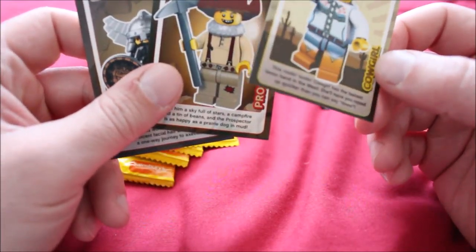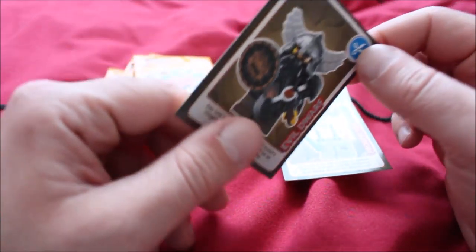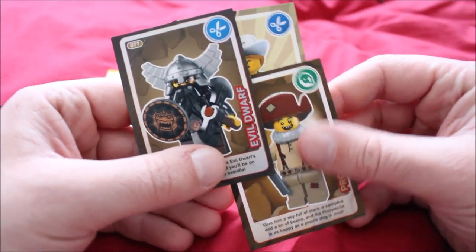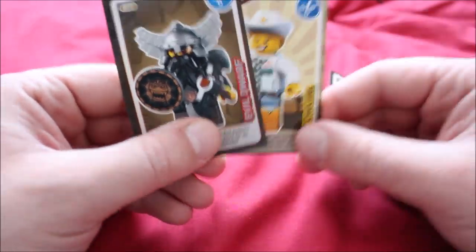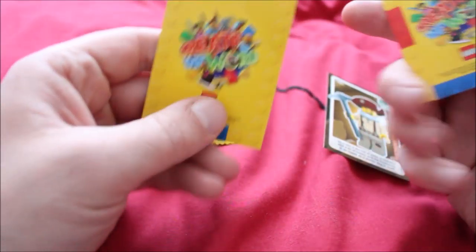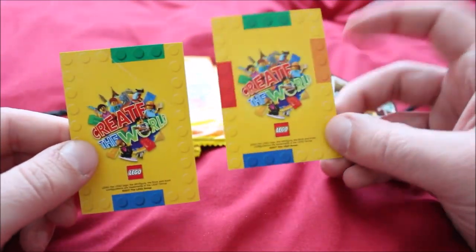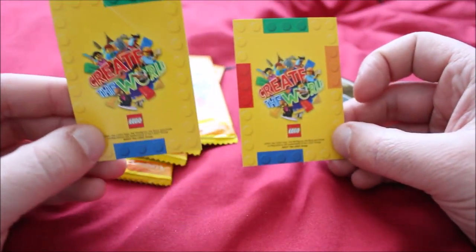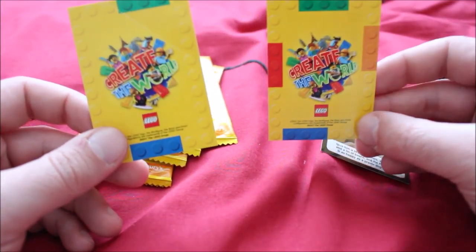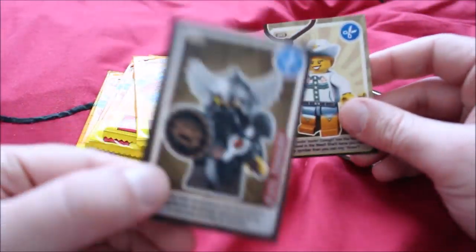I'm not entirely sure what these cards are supposed to be other than general information cards. We've got the cowgirl, the prospector, and this evil dwarf. There are symbols in the top right-hand corner which I'm not quite sure what they relate to — possibly some sort of faction thing. But how does a cowgirl relate to an evil dwarf? Also, bizarrely, on the back, this card has green and blue in the same places as this one, but it doesn't have the red or the yellowy-brownish brick.